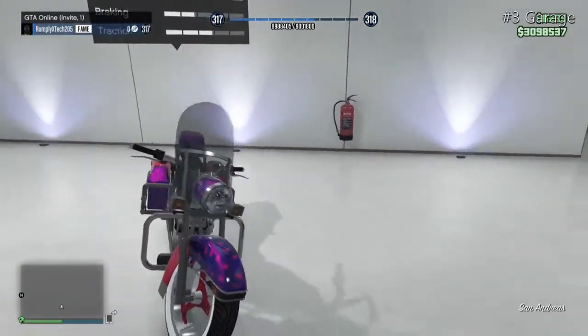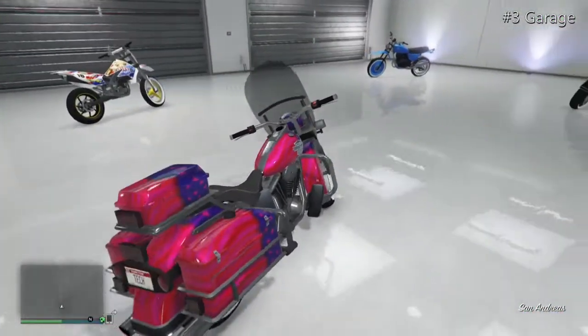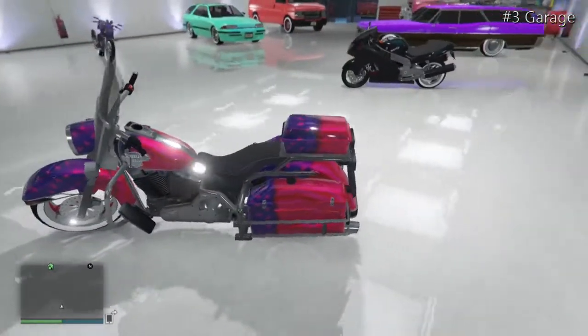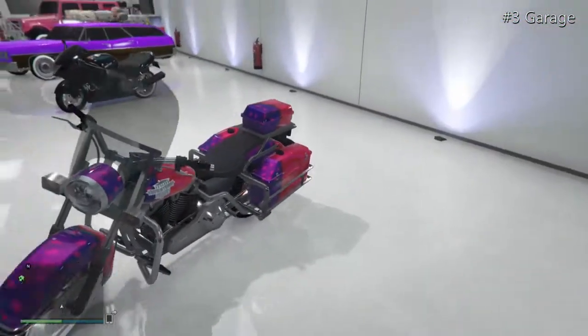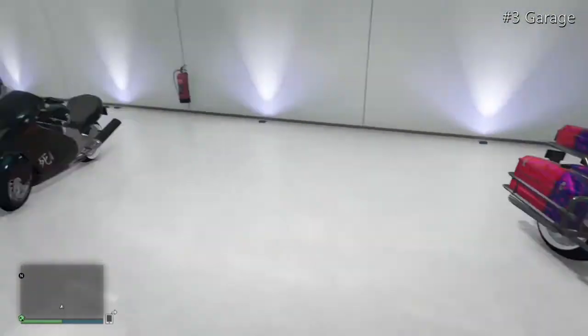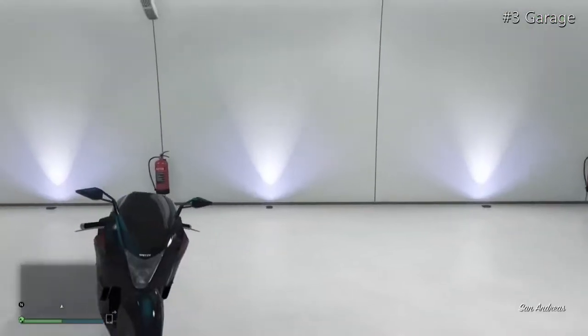Moving on to another Western Sovereign with a purple and pink colour with a pink pearlescent over the purple, which makes it stand out beautifully. It's got a North Yankton plate, coloured rims, and tinted windows — just a beautiful bike.